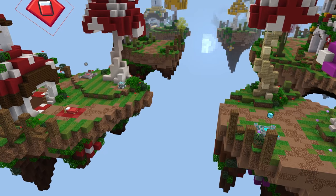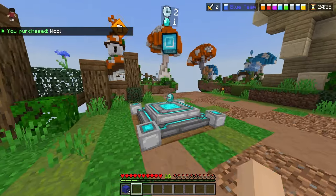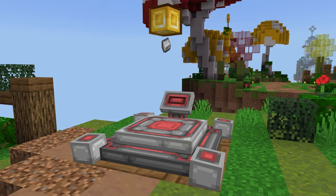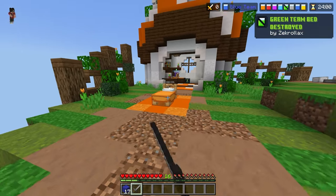Let's start with solos. At the beginning of the game, the first thing you want to do is buy 16 wool and rush the diamond generator. Then go back to your base and upgrade your generator by interacting with the screen — this lets you get gold as well as iron from your generator. Then rush the team next to you.